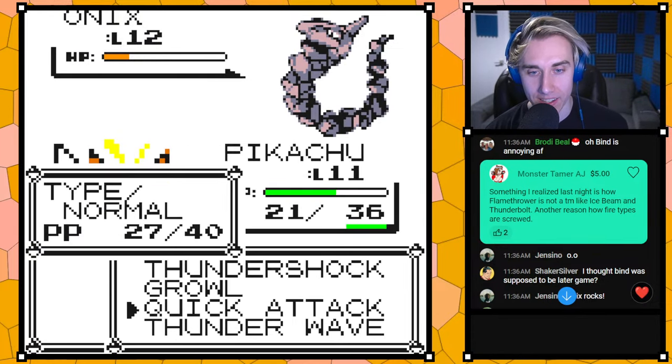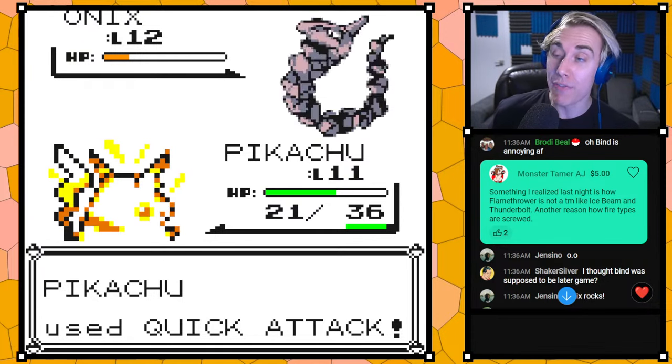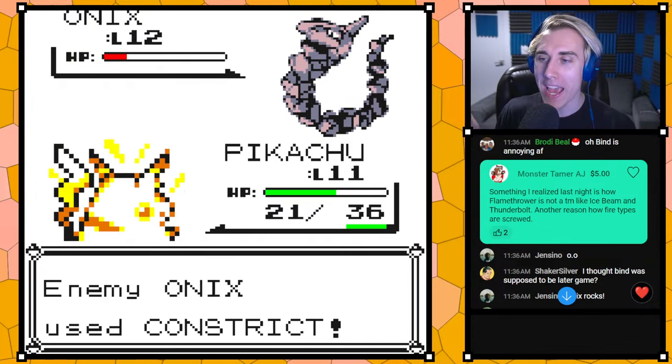Flamethrower is not a TM like Ice Beam and Thunderbolt — and we actually agreed with that, so we've made Flamethrower a TM. Why does Ice Beam and Thunderbolt each get one but the worst of those three types — Fire — doesn't get Flamethrower? Meanwhile Whirlwind is a TM. So we replaced Whirlwind with Flamethrower, and Flamethrower is now acquired in the Rocket Hideout.